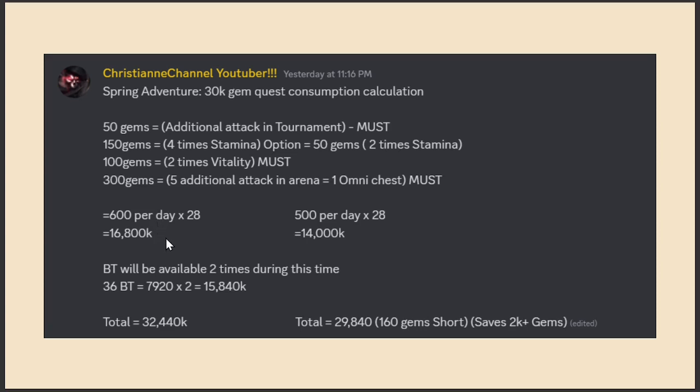If not going for optional spending, that's 600 gems per day times 28 days, which equals 16,800 gems. Then for two weeks we get two releases of black tickets — 36 BT purchased for the new limited SSR and another set for the rerun. For 36 BT we spend 7,920 gems, times 2 that's 15,840 gems.